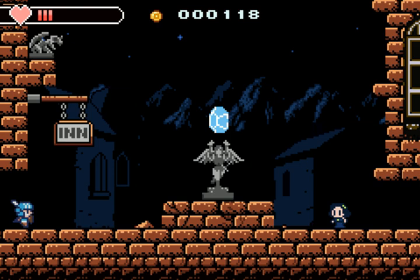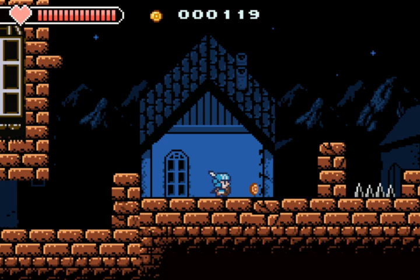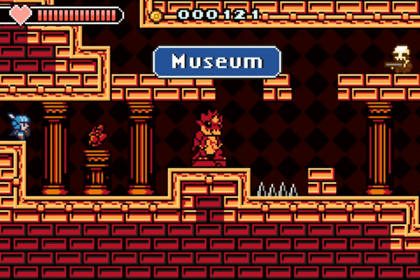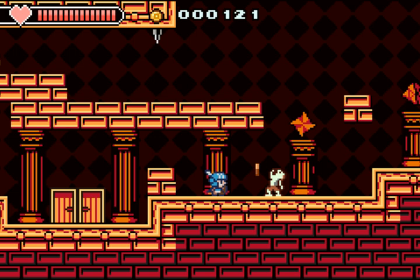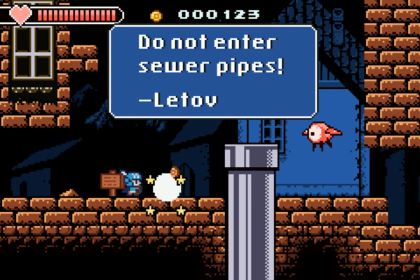I suppose later on I'll be able to jump up there. He doesn't have anything to do. Guess I'll have to look for more stuff later. Just a random spike up there — that's like one of those Capcom things. That's cool, I guess. Why is there a pipe?